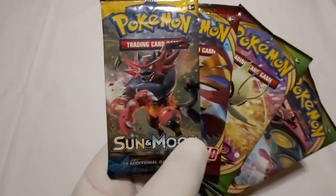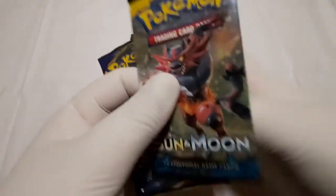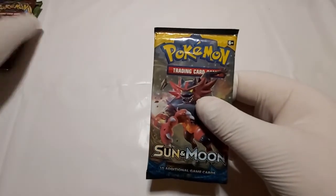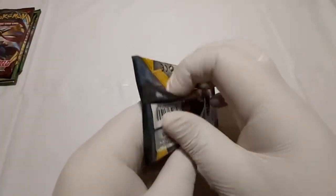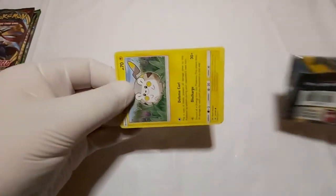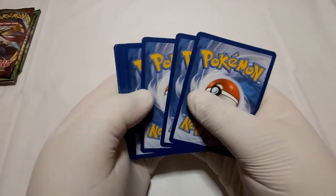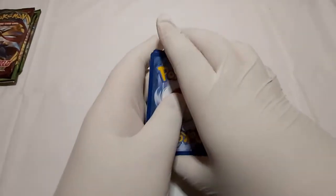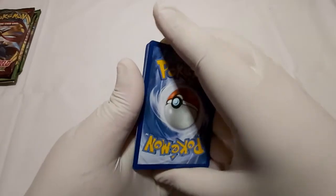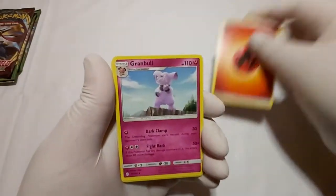Okay ladies and gentlemen, we do have four booster packs right here. I'm going to start off with this Sun and Moon basic pack with Instant War in the front. Let's see what the first energy is going to be for the first pack. Fire Energy. The pack better be fire then.